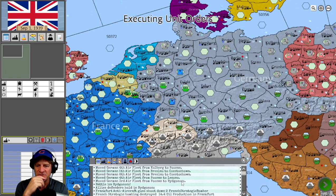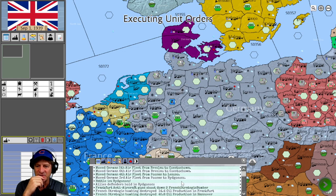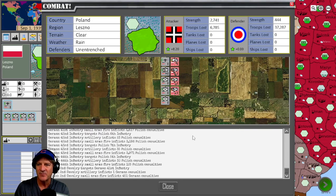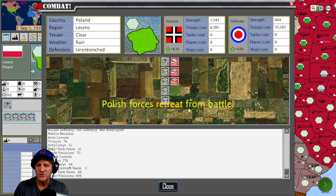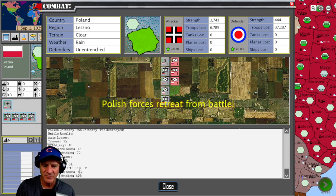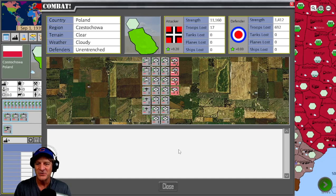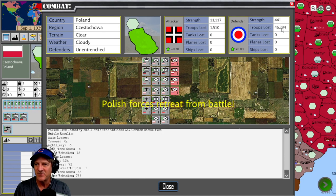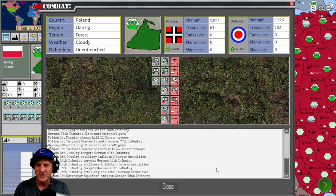France is pushing in with air power, strategic bombing on Hanover and Frankfurt. We probably should have the Luftwaffe engaged to take out the French Air Force. Ground attacks are going: Polish forces are forced to retreat. We lost 7,000 troops, they lost 37,000, with 698 vehicles lost for Poland. Another battle — we lost 1,500 men, they lost 46,000, with 765 vehicles. The attack on Poland is going well so far, though Poland does have air power we haven't countered.